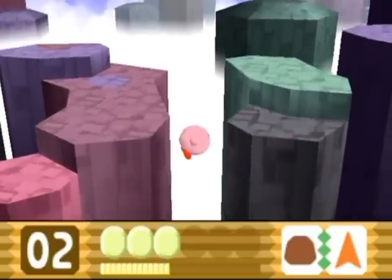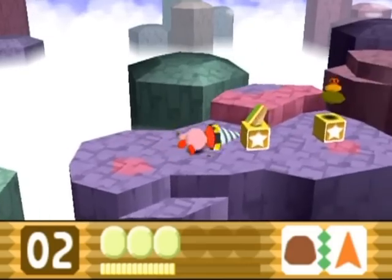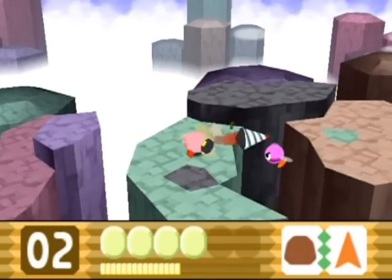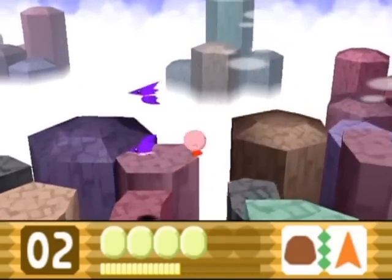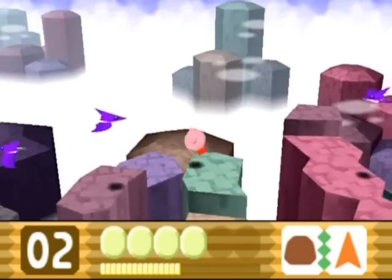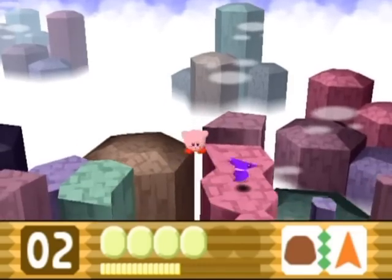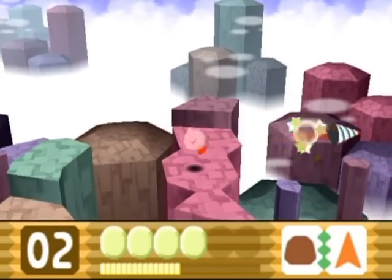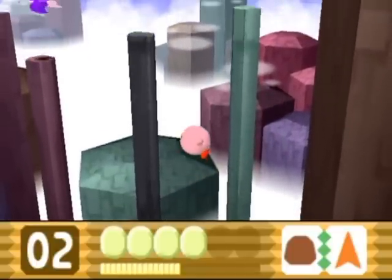I'm just going to run through everything. You can tell there are pits down here, and I think this is the level that has a shard in a pit somewhere. I should probably get that sandwich — I'm kind of ignoring food and I shouldn't be doing that, especially playing as recklessly as I am. Also, if you're near an edge, Kirby will pull himself up over the edge like that, so you can use that to your advantage if you run out of your floaty jump.